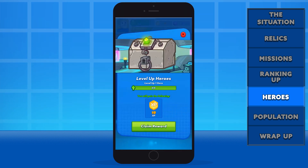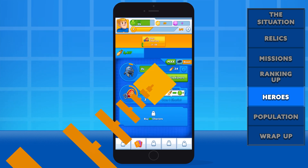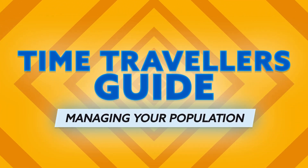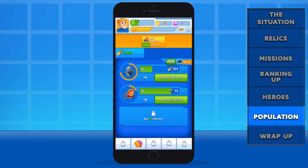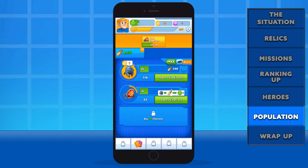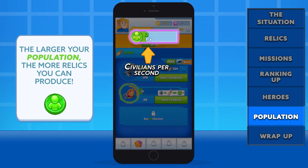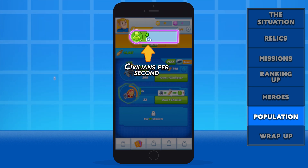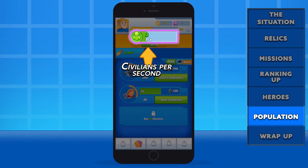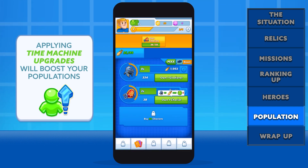Let's move on to the other most important aspect of restoring any civilization: the civilians. In order to bring an age back to glory, you must constantly bring people back to join their populations. Your population is represented by this icon here. Right now, we're only bringing in one new civilian each second, which is far too slow to stop all of history from being erased. Not to worry, though, Agent. You will be able to upgrade your time machine, which will help you bring in more people.